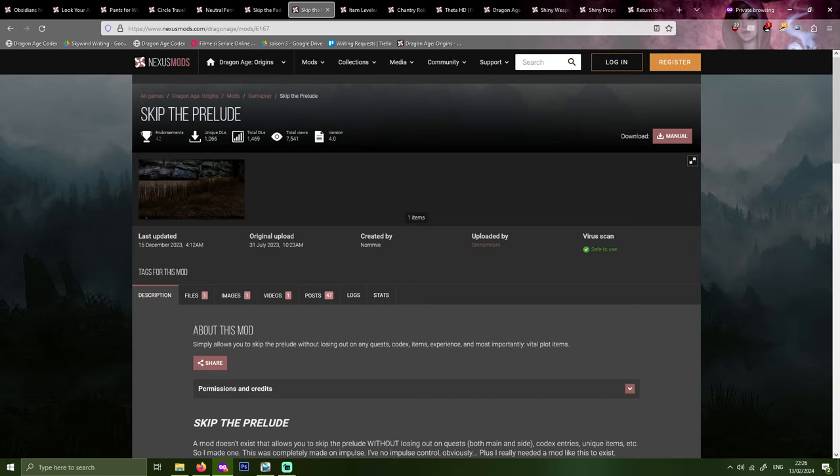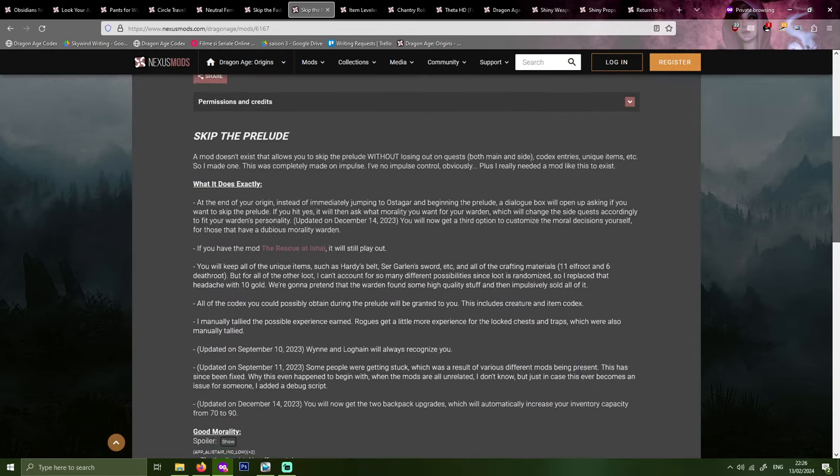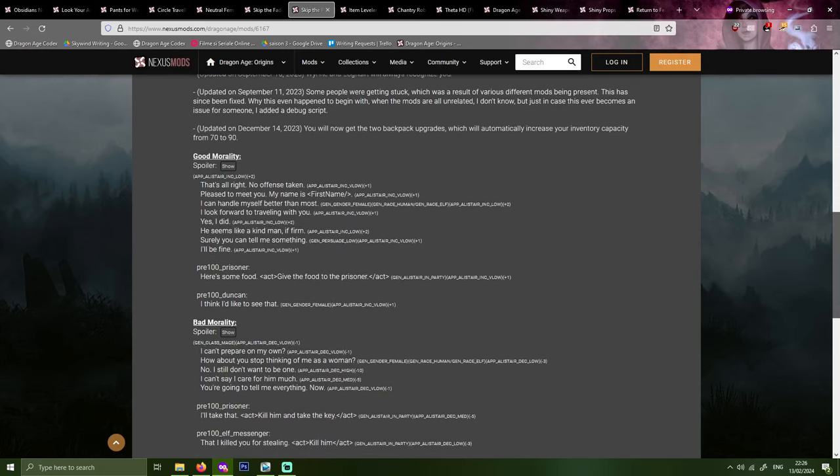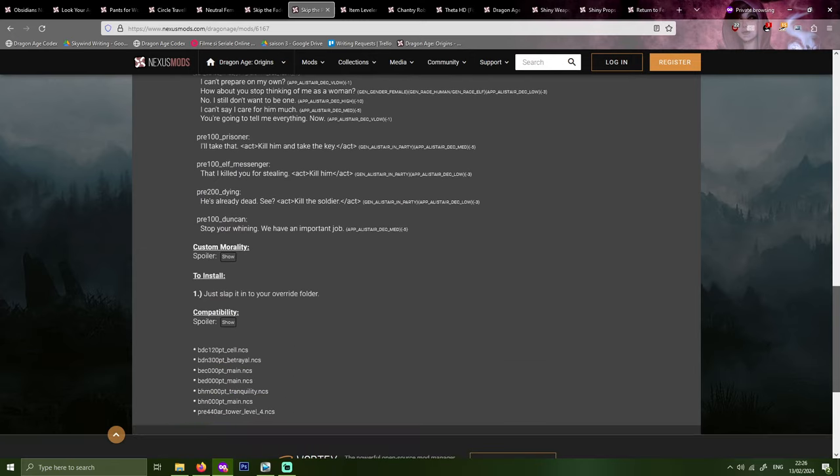Next up, Skip the Prelude by Omnomnom. This mod helps you skip the Ostagar section of the game without losing out on quests — both main and side quests — codex entries, unique items, etc. I was previously using the Skip Ostagar mod that just gave you some XP, gold, and the Prisoner's Key, but this mod is much more comprehensive.